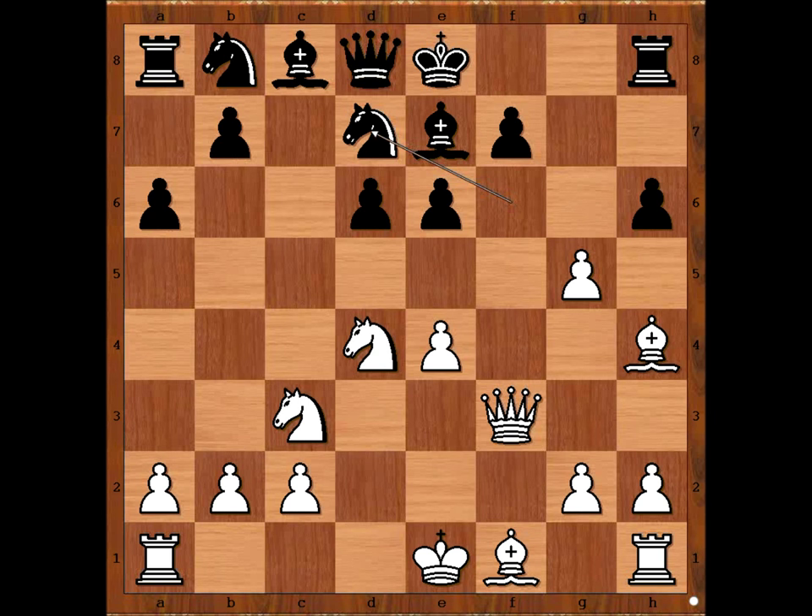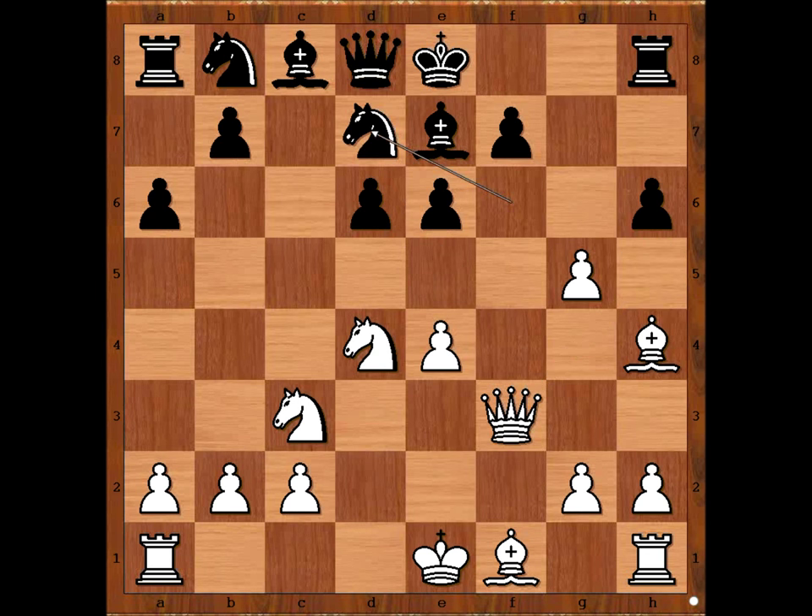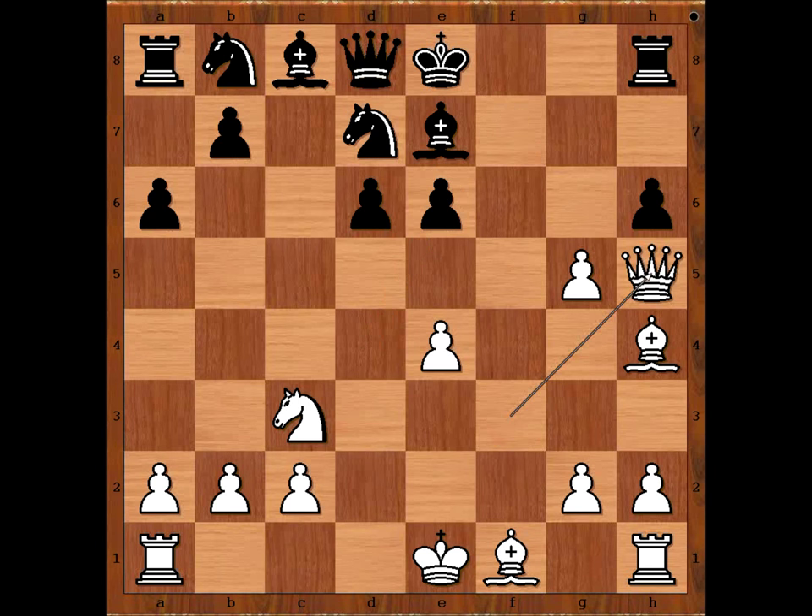I found a move that I like: queen to h5. If queen to h5, then knight to e5 — Keres sacrifices the knight. Did you see this coming? Pawn takes knight — what else? And now queen to h5, check, hunting the black king.